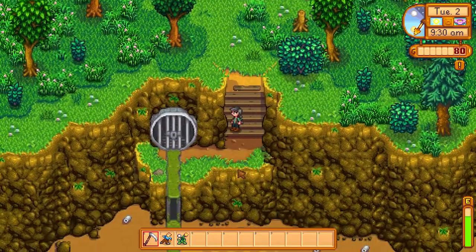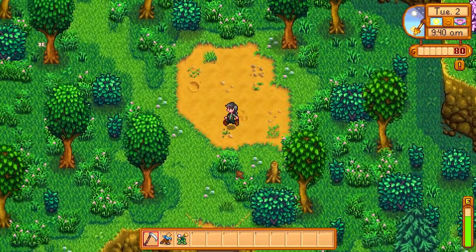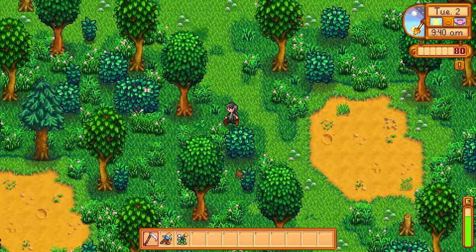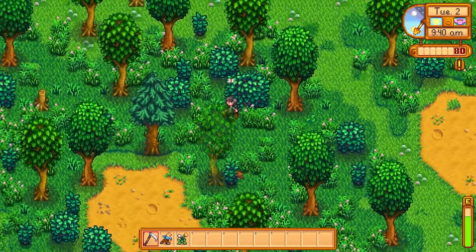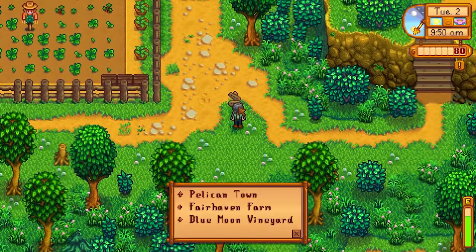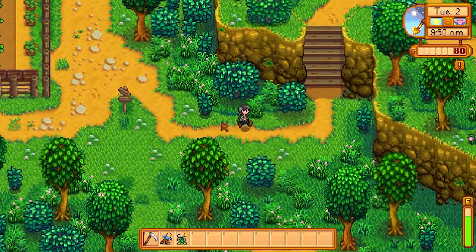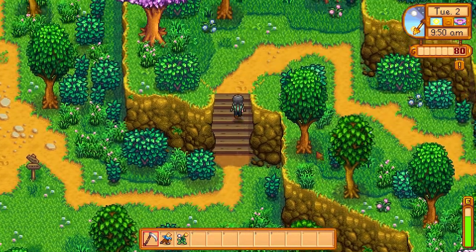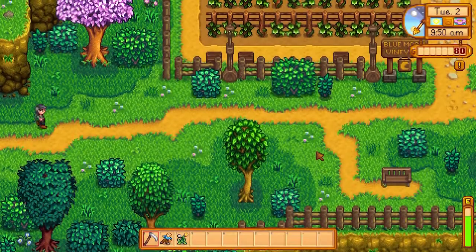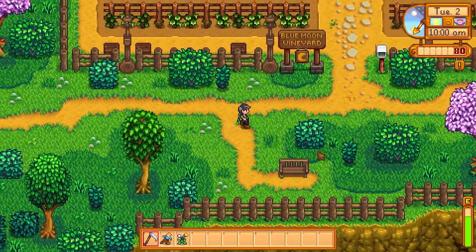As you can see, it just blends right into the normal map. This is usually where spring onions would be if there were any, and I don't see any, so I think no spring onions yet. Pelican Town is above us, Fairhaven Farm is to our left, and Blue Moon Vineyard is to our right — that is where we're going. We're going to stop off and say hi there, and then we're going to keep trucking and it's going to bring us to the beach.